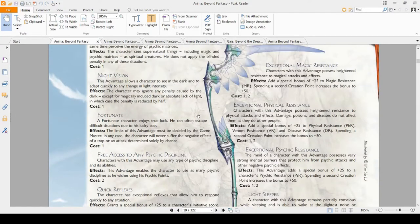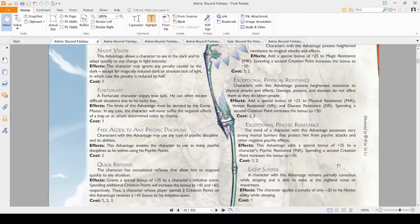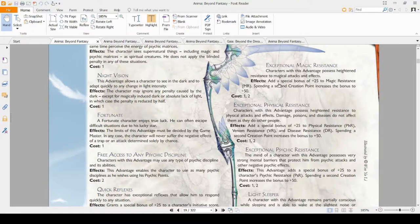Exceptional Resistances increase your resistances by 25 or 50. Out of these, I would pick either Physical Resistance or Magic Resistance. Physical makes you very resilient to crits; Magic makes you resilient to everything else. The PSR one isn't as good because many PSR checks allow you to default MR as well, and it only gives you one resistance. MR gives you resistance to one type, but PHR gives you three. PHR gives the most value — if you're getting crit a lot or are a frontline fighter, this is good. If you're worried about wizards wrecking you, Magic Resistance is good.